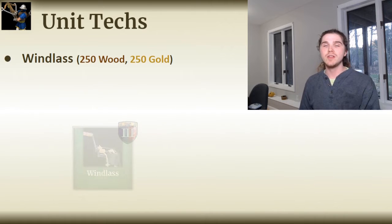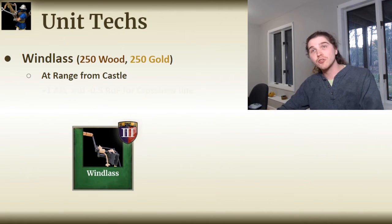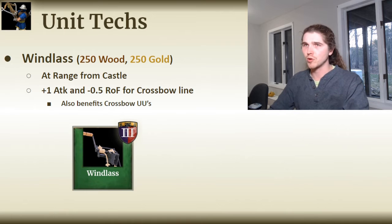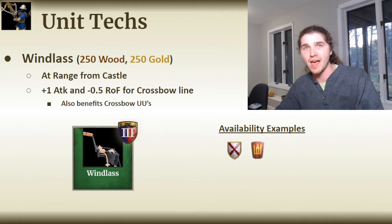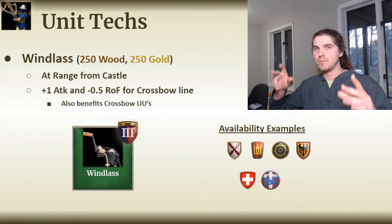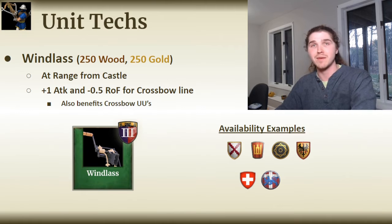The crossbow line has one unique technology: Windlass. This is a Castle Age technology costing 250 wood and 250 gold at the Archery Range, giving plus one attack and slightly reduced rate of fire for the crossbow line. It also benefits crossbow unique units like the Chu Ko Nu and the Janbo. While not 100% necessary for usable crossbows, Windlass will certainly improve power and damage output — if you have access to it and are going crossbows, it is an absolute must-have. Civilizations with access include the Burgundians, Lithuanians, Saracens, Teutons, and the Swiss and Danes among my civilizations.